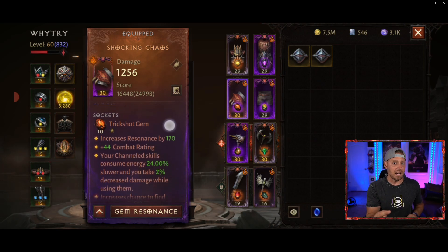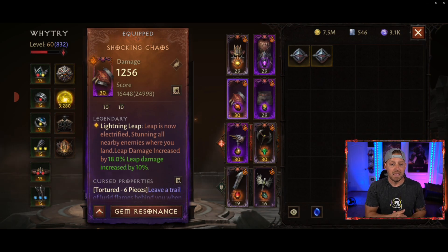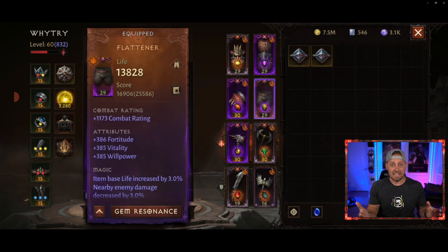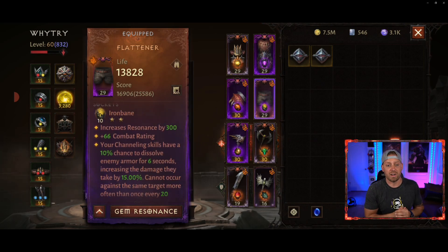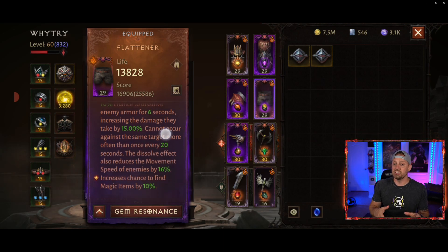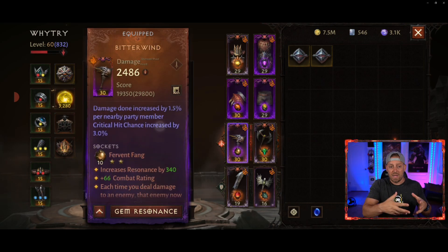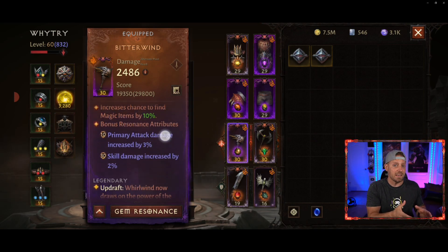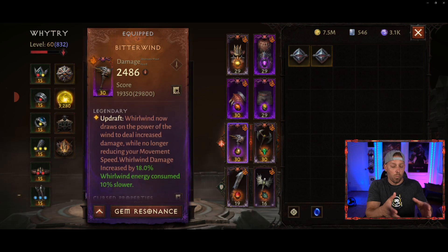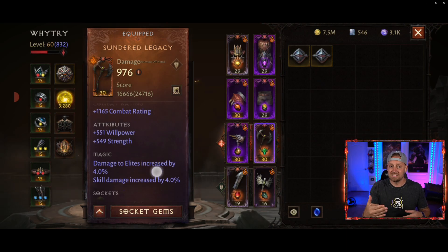Now, Shocking Chaos is a brand new addition — it makes a stunning and shocking landing when you use Leap, electrifying and stunning all enemies. The Flattener pants are also new and change how the build works: they increase Leap charges by 1. Remember, when you use Leap, each enemy hit that has not yet been struck takes 1 second off Leap's 9-second cooldown — so if you hit 9 untouched enemies, you can instantly Leap again.